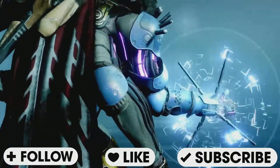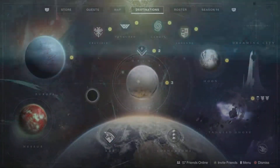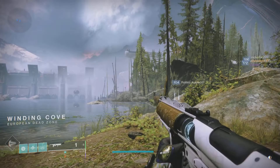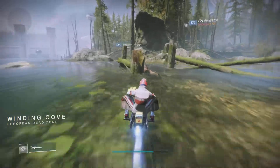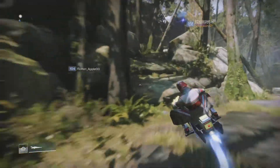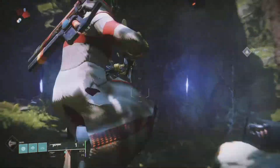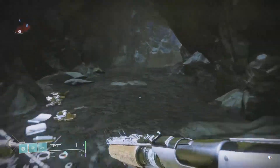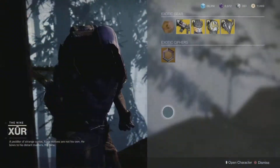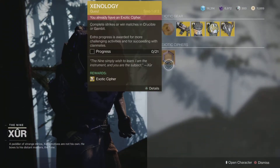Happy Friday, my Guardian! It is Xur Day, June the 25th, 2021. Xur is back at the Winding Cove in the EDZ, so we're going to hop on our scooter and scoot on over there. As always, if you're a new light player, Xur changes his location every week — today he's at the EDZ.